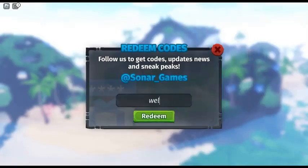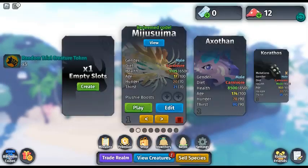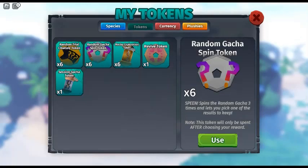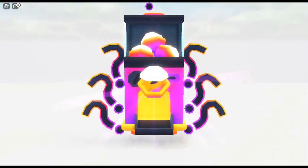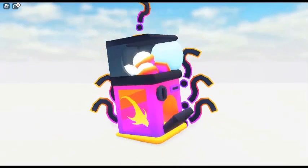There's a code — 'welcome to recode.' You have to use that code in the recode, obviously, and you get five random gacha spins and five random trial tokens. I'll spin these in the background. See you guys next time, bye for now!